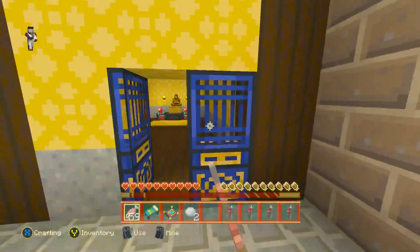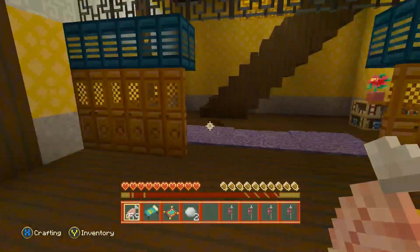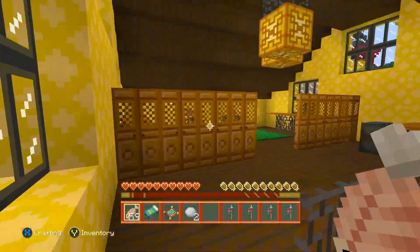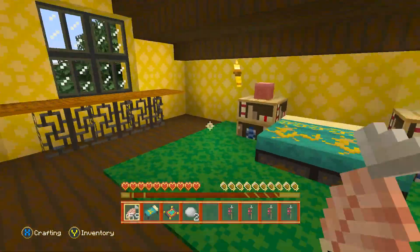There are some more rooms in here. It doesn't seem to be anything in this one. We could go upstairs — should we have a little look? I can hear mobs, but I don't have any gear to protect myself against them.